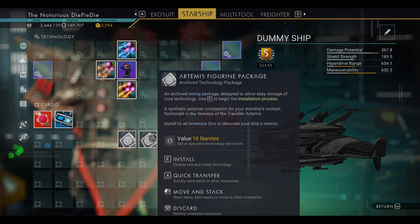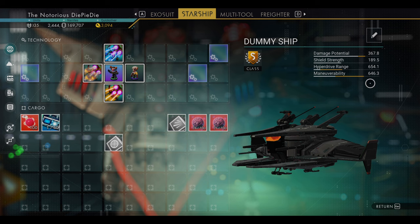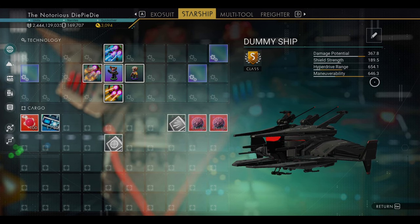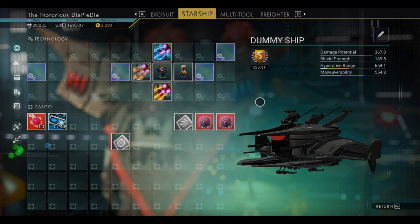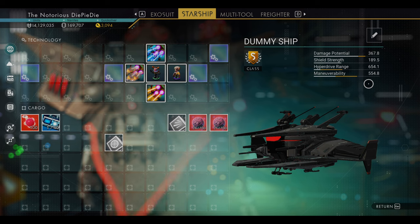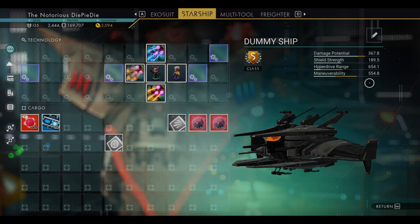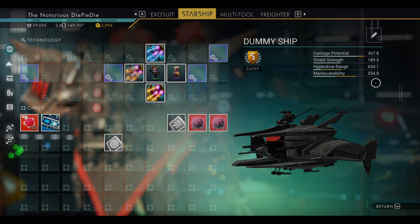If you only have three starship trails, you can use Artemis as the fourth to make that final plus formation and still get the 32% bonus. Now if we set up the same formation in a non-supercharged section, we're only getting a 12% boost — but it's still a great boost: 12% non-supercharged, 32% supercharged.